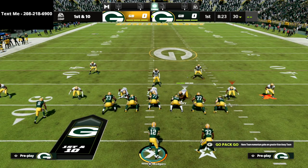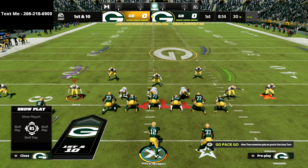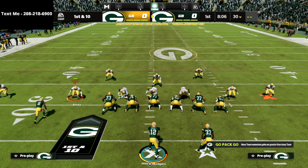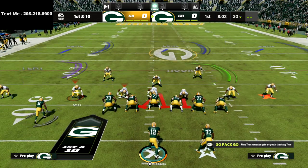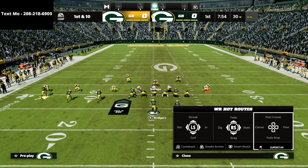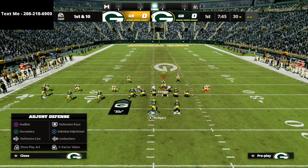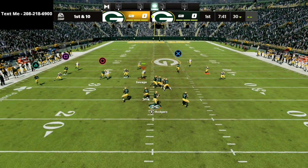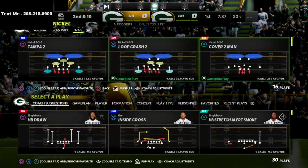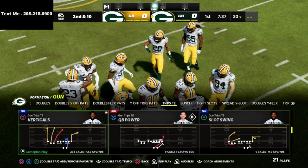You might think: what if they streak the tight end? I like to pinch these guys inside. I've manned this guy up, so I've got seam streaks covered. If I want, I can move that man coverage from the circle to the triangle receiver — just man up whoever you want on the trip side, typically the first slot receiver. Let's go to PA counter go — watch the tight end streak: it's bracketed really well, the safety comes in and plays it very well. You're not going to have a ton of problems against that.